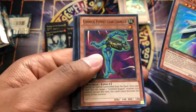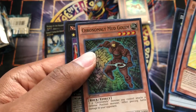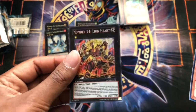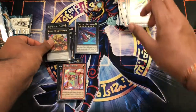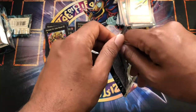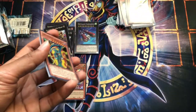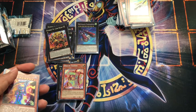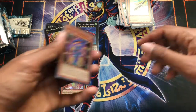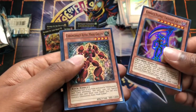Rocket Arrow Express, Gimmick Puppet Gear Changer, Baby Tiger Golem, Chronomaly Mud Golem, and Number 54 Lion Heart — okay yeah, that's another card I was looking for. So basically the cards I'm looking for are the ones worth some value: Number 15, Sky Palace Gangorida, Number 54, Egghead, Number 74, Number 44. I believe we may have all of them, except maybe 74 — I gotta double check.